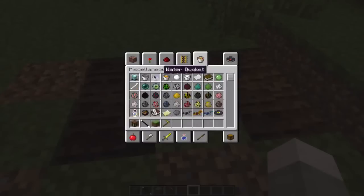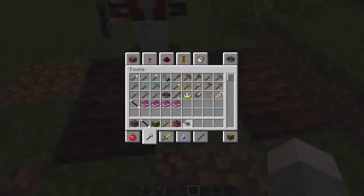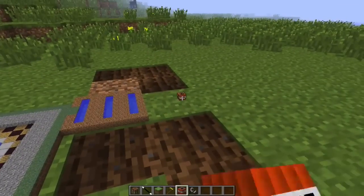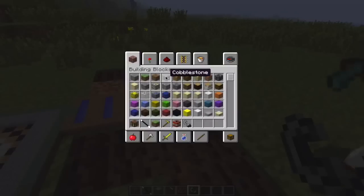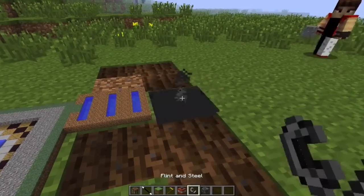Also, TNT does not work — actually no, it works, but it just gets really big after you place it. So like, you blow up a little TNT thing over here and then you put it down, and then you right-click it — it turns huge!